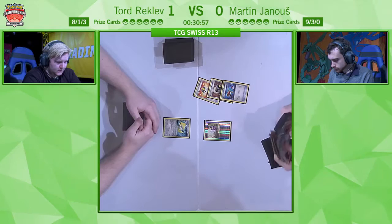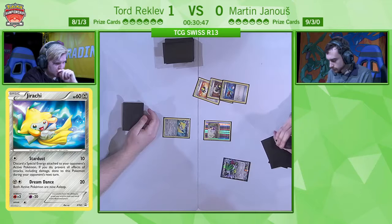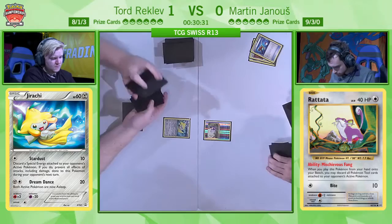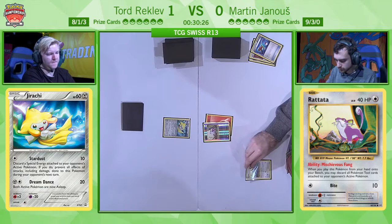Tord has access to a Floatstone in hand and also an Ultra Ball, so he'll be able to do something on his first turn unless he gets N'd. Martin is setting up with a Shaymin EX, getting himself a couple more cards. It's really not a bad start for Tord. The Stardust Jirachi is not going to be doing much here — Martin only plays basic fire energies and its damage output isn't great. But the best thing is it's a single retreat cost Pokémon, which saves a lot of headache down the line.